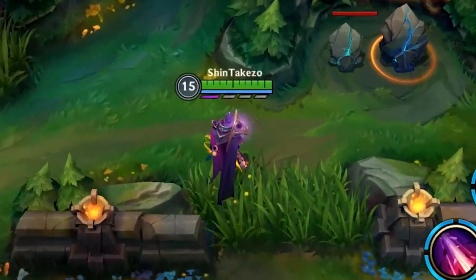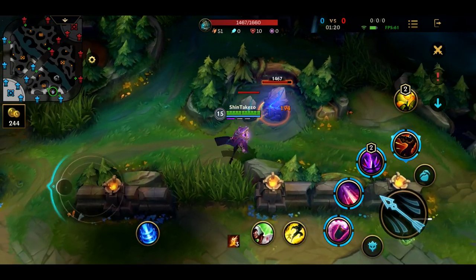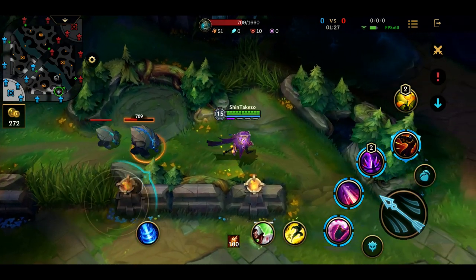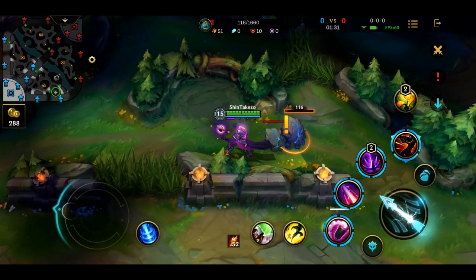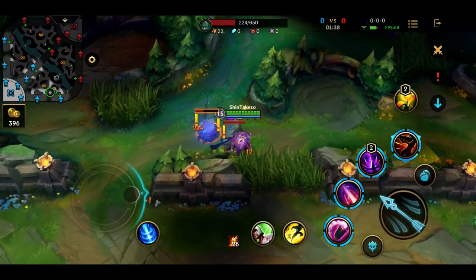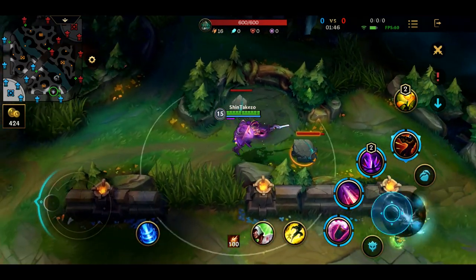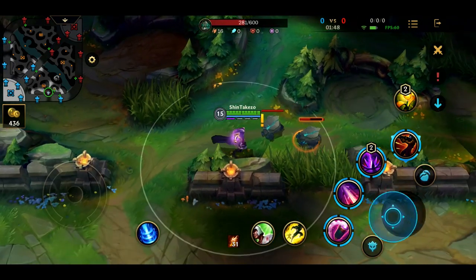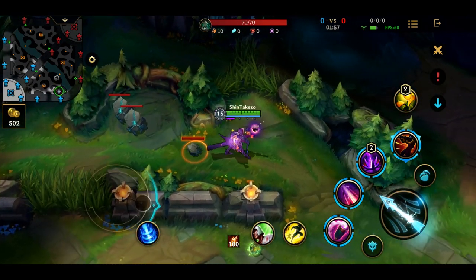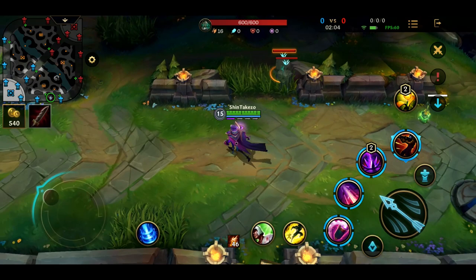Jhin's passive is the bar under his mana. You have four bullets in your gun that you can shoot — one, two, three, four — and then he reloads for a bit, then you can do four shots again. If you notice, the last bullet looks different. That is because this bullet will automatically crit, or deal double damage, even if you have no critical chance. Whenever Jhin does a successful critical strike, he gets a bonus movement speed for a few seconds or while he's reloading.